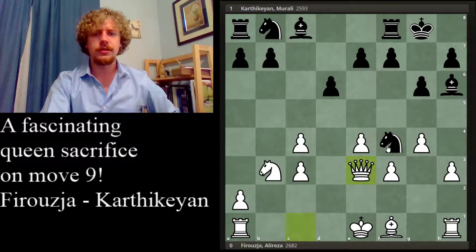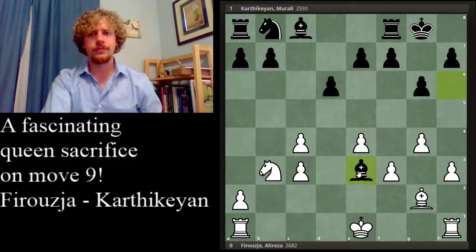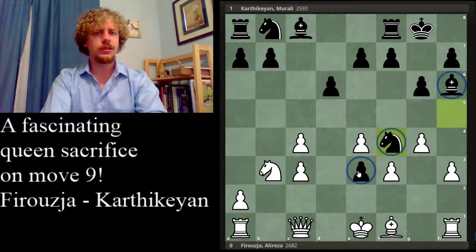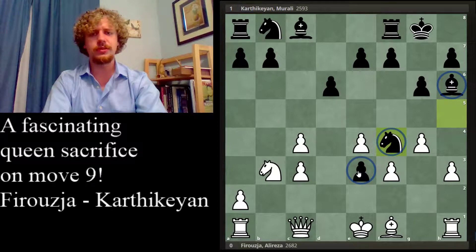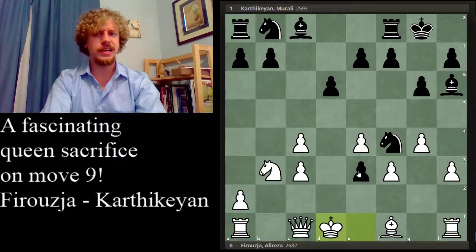For instance, queen takes e3 — I think knight g2 will seal the deal. Bishop takes g2, bishop takes e3. Now black is just up material significantly, and they still have the initiative. Grabbing material when you lose the initiative is not always great — it has to be really a lot of material. But most people feel much more comfortable when they have pieces in their hands, so I guess that's why things like that happen.